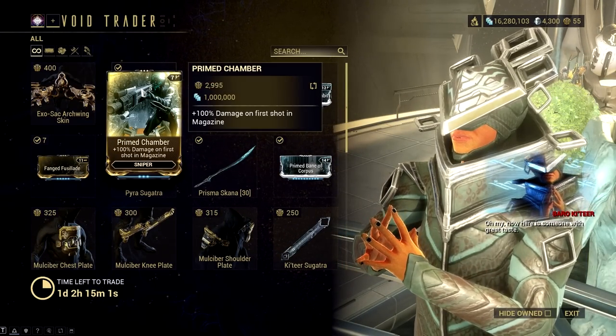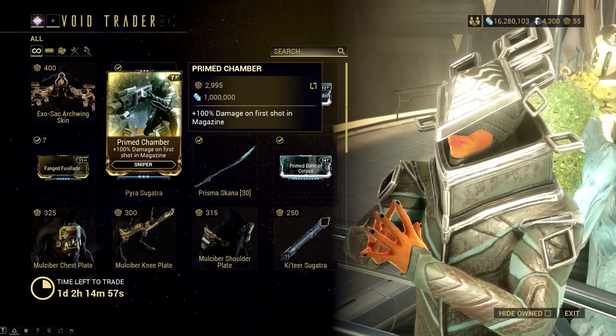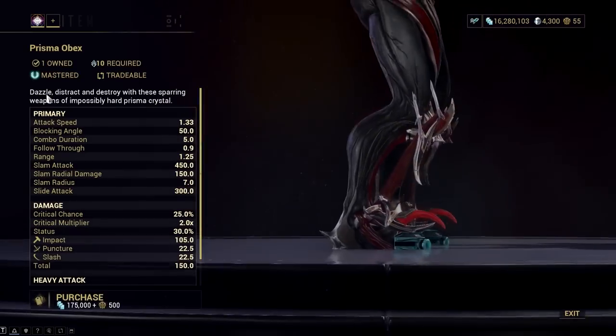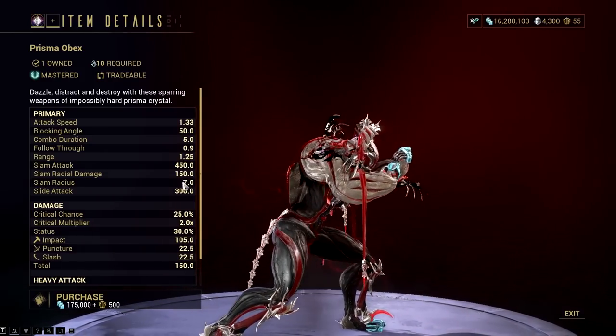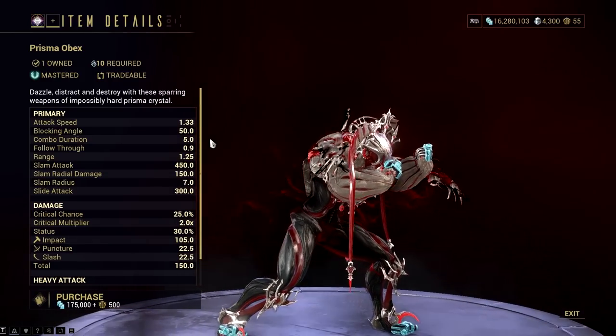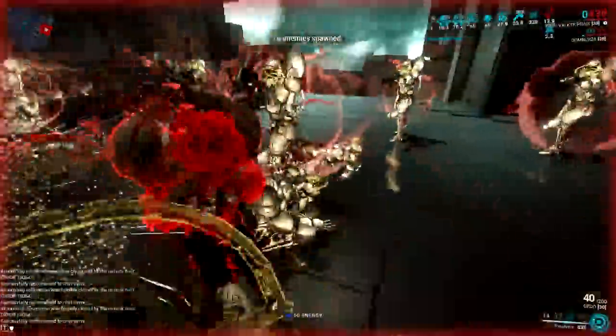Now, you may think that Prime Chamber is the best in the bunch on the things that the Void Trader has brought this week, but in my opinion, it's not as if you have more fun playing the game with Prisma Obex. Sparring weapons may not be that popular in this game, and you might not be interested in investing your time playing with the Prisma Obex.